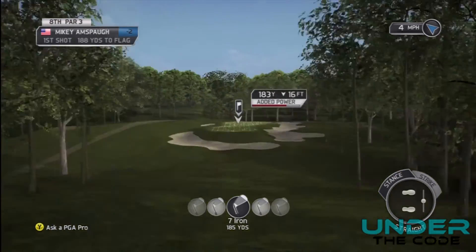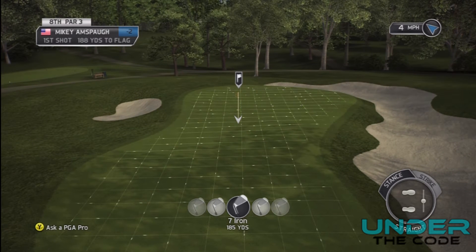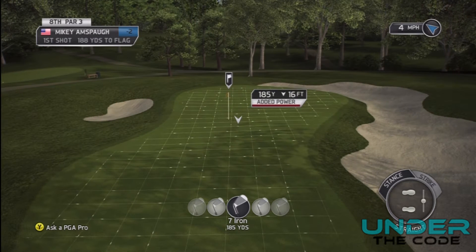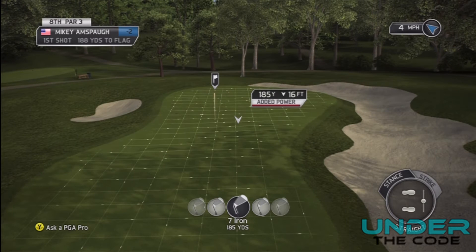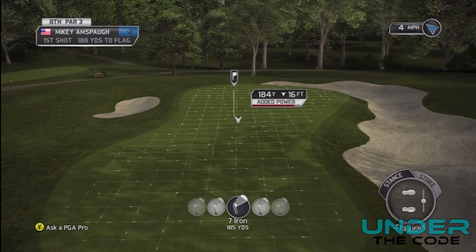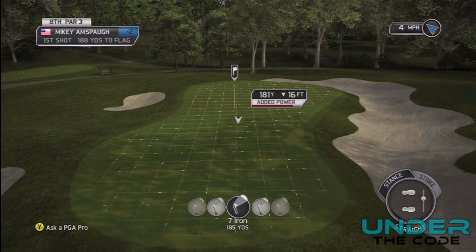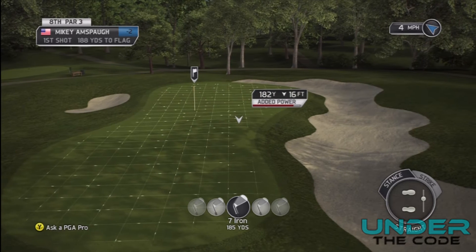I'm going to zoom in — I have 188 yards. I have a choice to land it behind the hole and bring it back, or land it in front and roll it forward. I'm going to try to land it a little bit behind the hole and spin it back. It's 16 feet downhill, so I want to play it a little short of the 188 yards to the flag — around 184 — then give it a little more for the wind, dragging it back another couple of yards by adding loft. Then I'll move it over for the 4 mile per hour wind to be as accurate as possible.